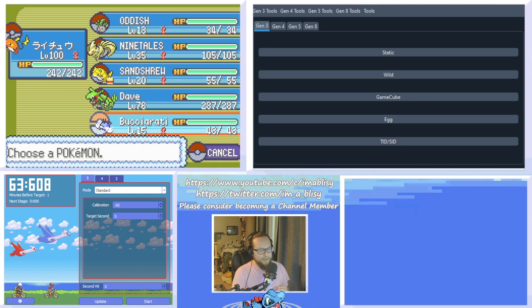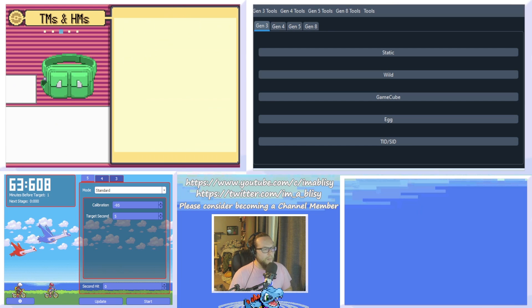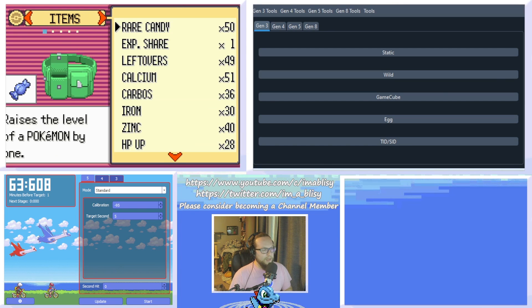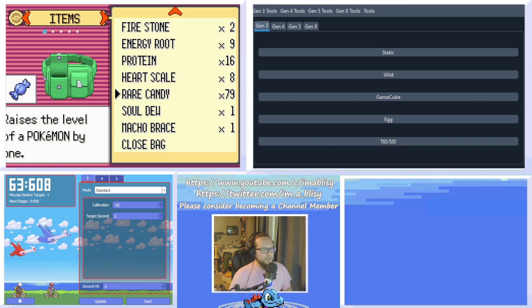You're going to need to figure out a Pokemon's exact IVs, and we're going to need rare candies to do that — that's another reason I suggest Emerald. You're going to need as many rare candies as you can muster. Pokemon Emerald, because of its cloning glitch, lets you get a lot of them. I've got 79 here.